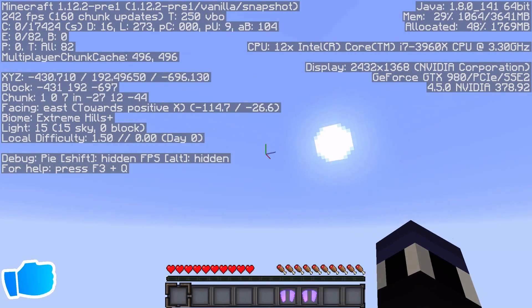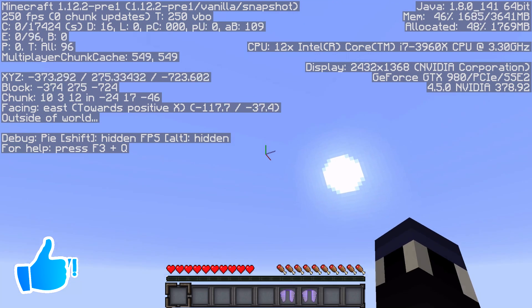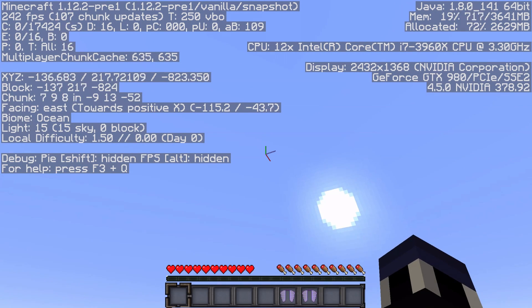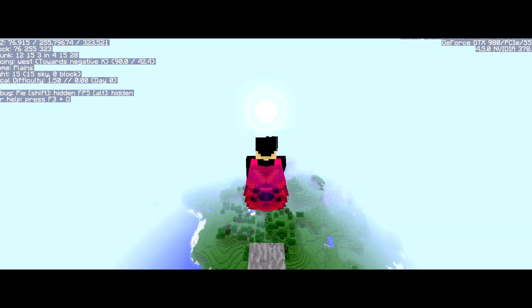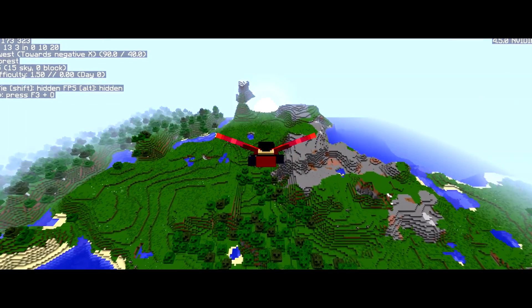How exactly does this infinite Elytra trick work? Well, I won't go into extreme detail in this video, as I already have in the previous video I mentioned before. While flying with the Elytra, if you follow the method that I'm showing on screen, you'll gain around 3 to 4 blocks of height with every cycle of flight. I'm going to automate this process using a scripting program called AutoHotKey.